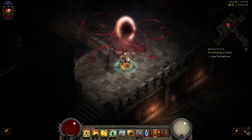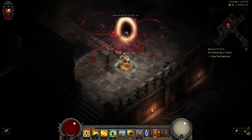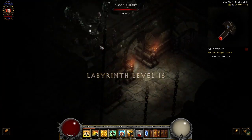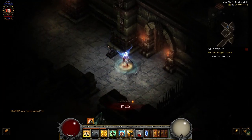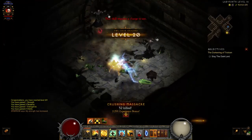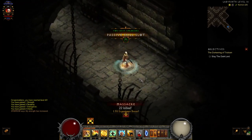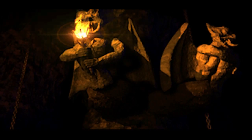Once you do this, you should get your achievement, and that'll give you the Butcher Pet. Let's go in there and see what happens. You have to click all of them. Leveled again. There's one more. There he is — I got him. He's actually pretty strong.